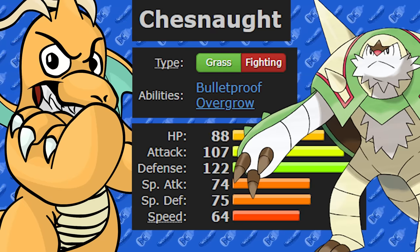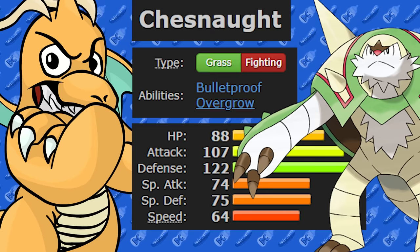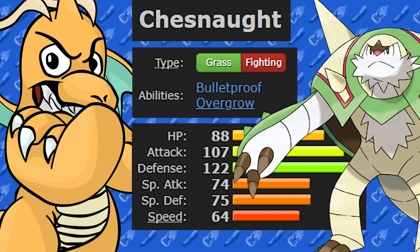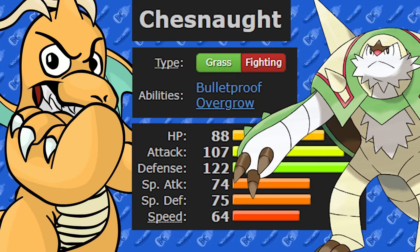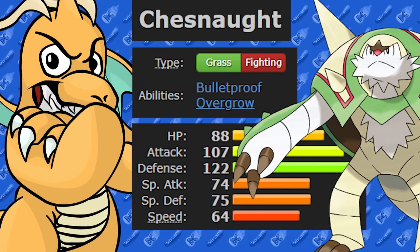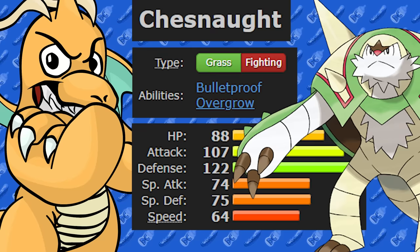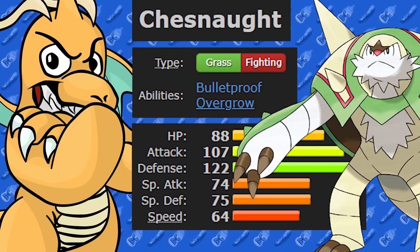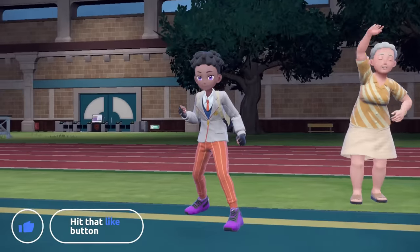Looking at its stats, it's got a very nice attack and defense stat, reasonable health. The only bad thing is it's really, really slow. So when you want to try and beat six Pokemon, you kind of need a fast Pokemon or a really bulky set. It has the abilities Bulletproof and Overgrow. Grass and Fighting isn't bad typing if you can Terastallize.